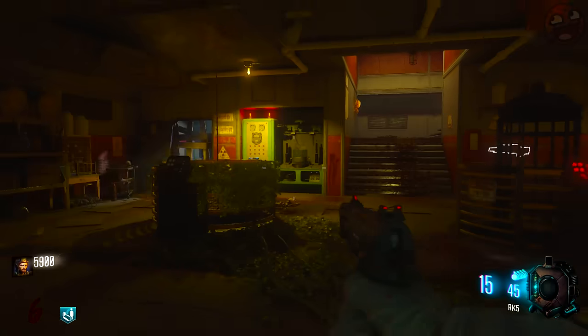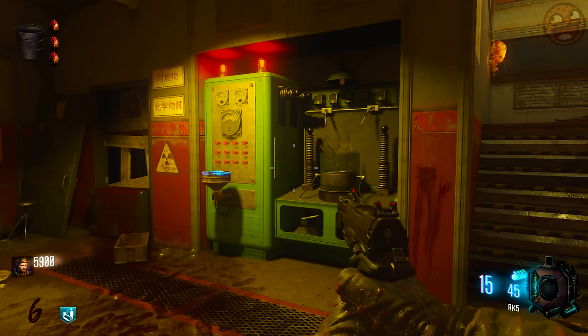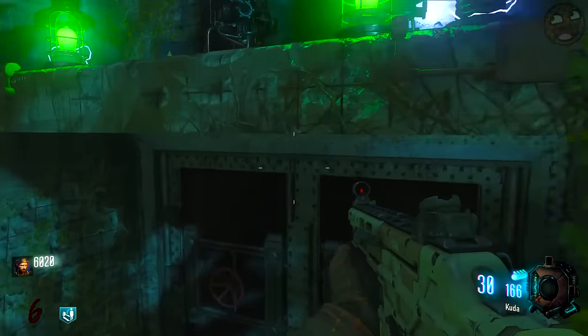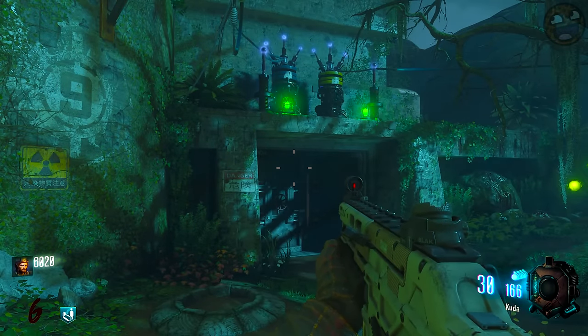Only then can you open the bunker door. If your temporary power runs out, don't worry — just grab some more water and repeat these steps. Once both machines are filled at the same time, you can go back to the bunker, and assuming you have those two green lights, you can open the door.